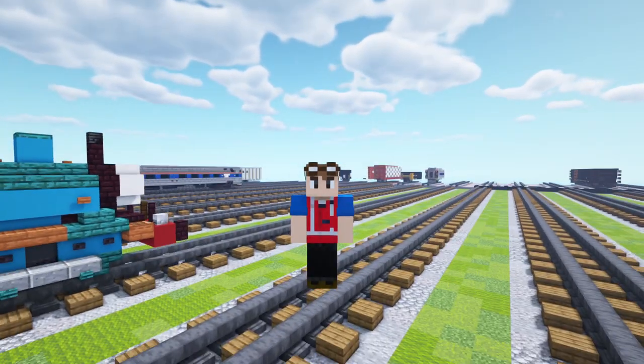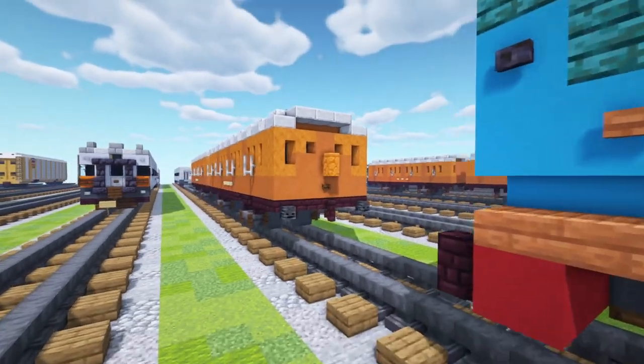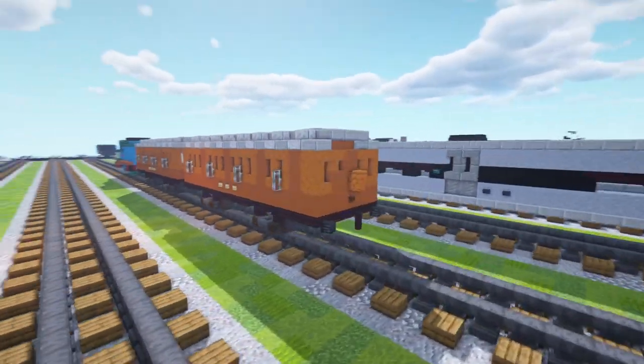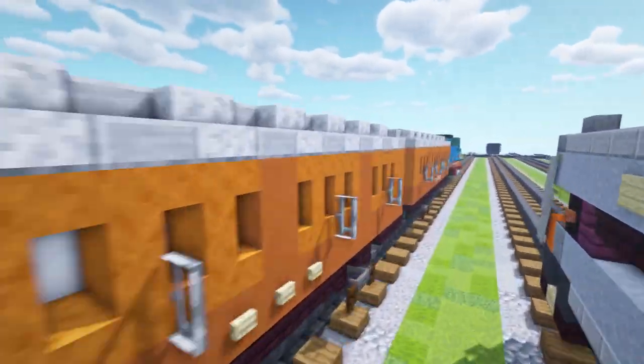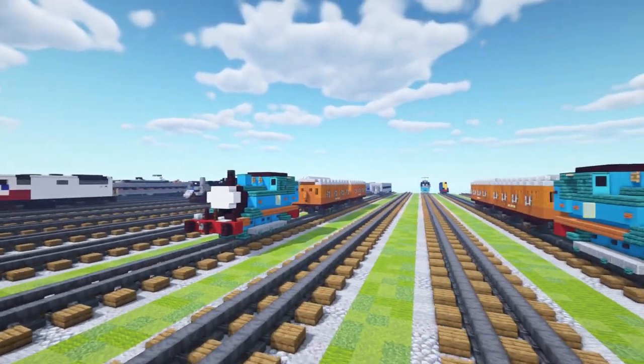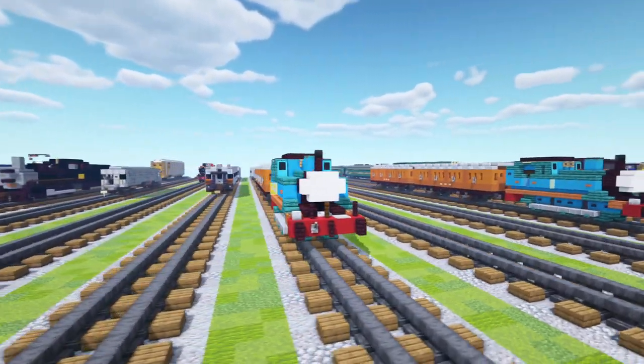Hello guys and welcome to Crafty Fox Blue. Today we're going to be building Annie and Clarible from Thomas's friends. So this is what they look like. They are Thomas's coaches that he uses on his branch line. When I did the Thomas tutorial, I asked if people were interested in Annie and Clarible as a tutorial, and a lot of people said yes.